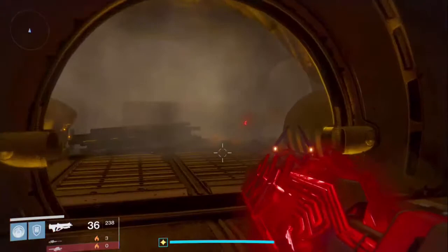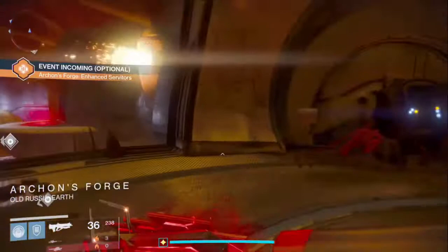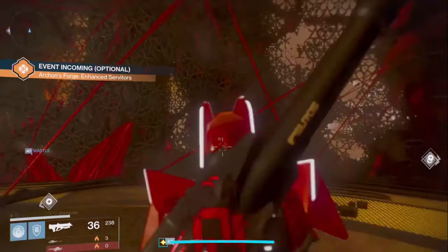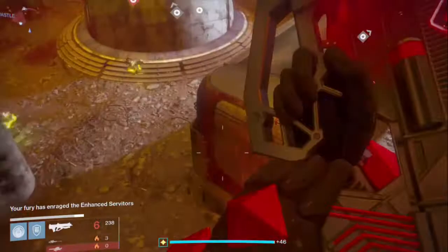I've just ran in before and it was me by myself — who wants to do it by themselves? There are too many enemies and you probably won't complete it. As you can see there are people in there already. If they're already in an active event you have to unlock it with a splicer key, which aren't that hard to get — just kill yellow bar enemies in the Plaguelands or in the Rise of Iron story missions.